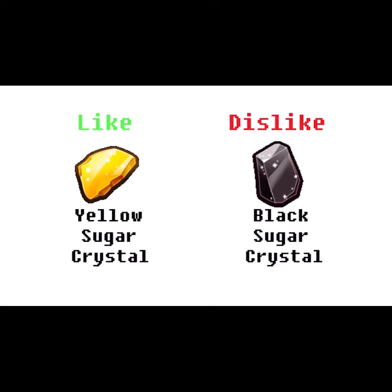Her favorite gift is the yellow sugar crystal, and her least favorite is the black sugar crystal. Her pet, Cutecumber Sandwich, was a sandwich that no one ended up ordering, considering that it only had cucumbers inside.